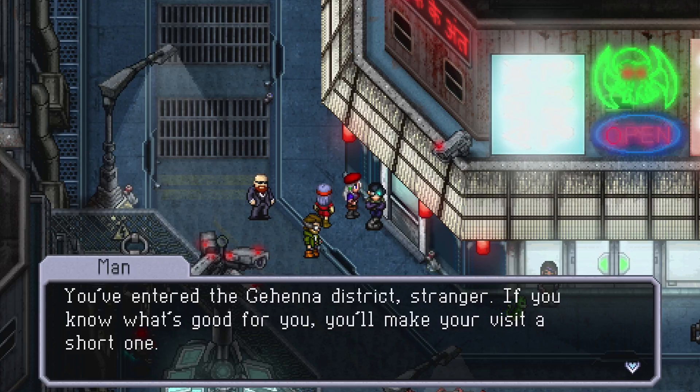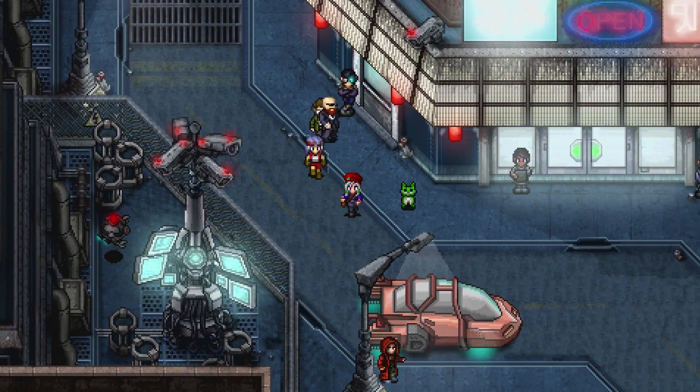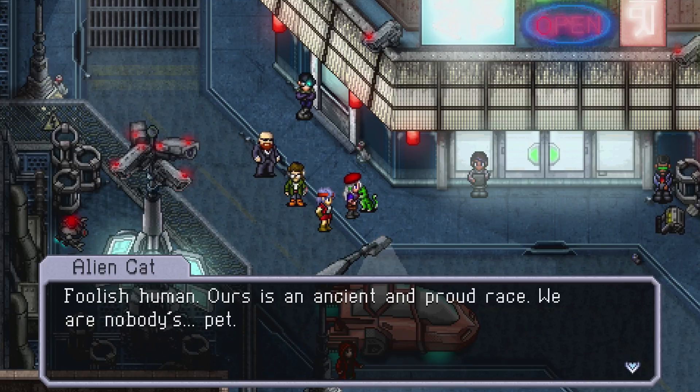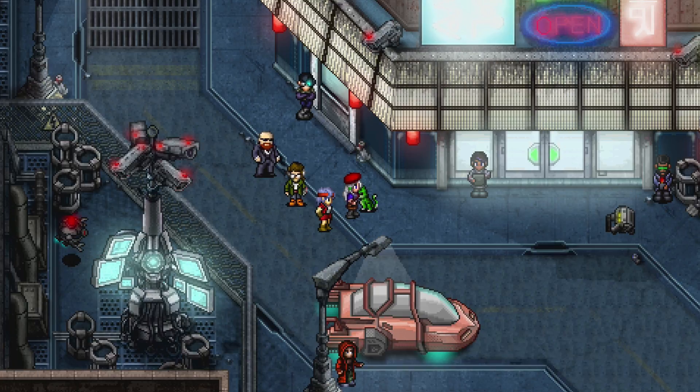Stranger, if you know what's good for you, you'll make your visit a short one. Come here, cat — what a cute little kitty. Reminds me of my old pet Patches. Patches was brown and gray though. Fool, it's an alien cat. Foolish human — ours is an ancient and proud race, we are nobody's pet. Patches never gave me any lip. Sure, sometimes he said meow and you could tell he meant it. But that was it.